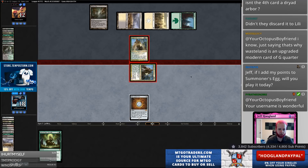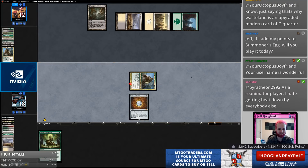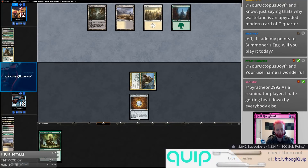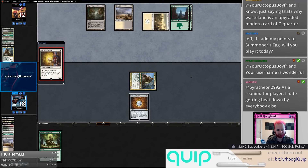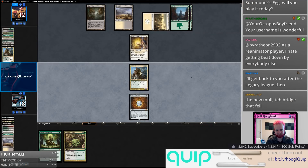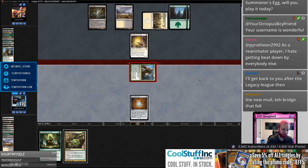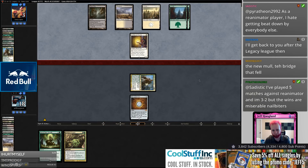All right, all in — go! Your move! Me and Miguel. Oh no. That's actually a really good draw because it means that if I draw any green or black source, I get to Golgari Charm and kill this Mother of Runes. So green or black sources are lethal.